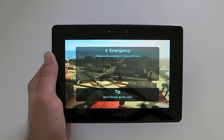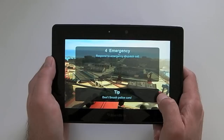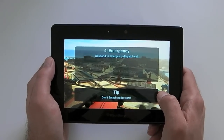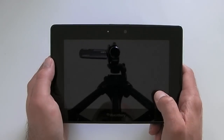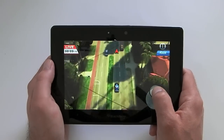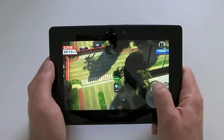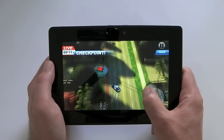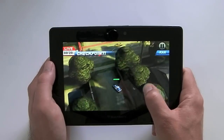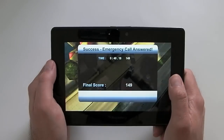This first mission has us responding to an emergency dispatch call, so in this case we're just getting across town to the destination as quickly as possible. We need to avoid hitting as many civilian vehicles as possible because that will also damage our police car. On screen there's a red arrow — the bigger the red arrow, the nearer you are to your destination.